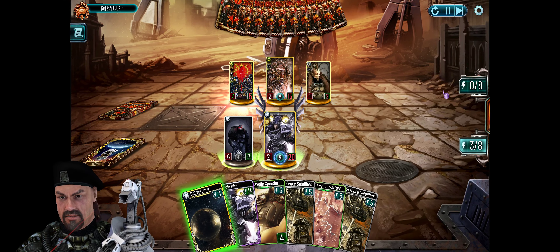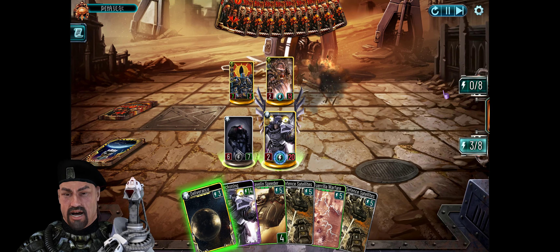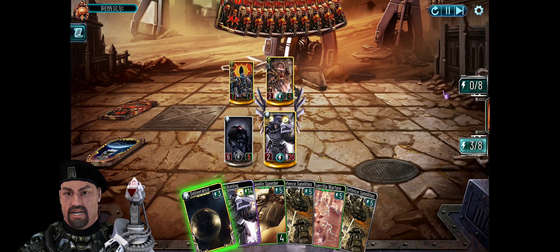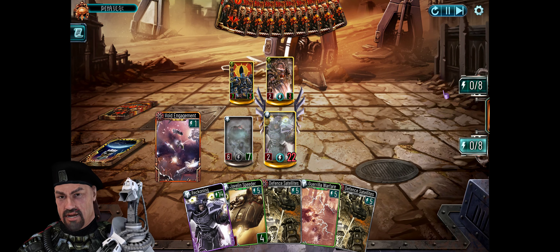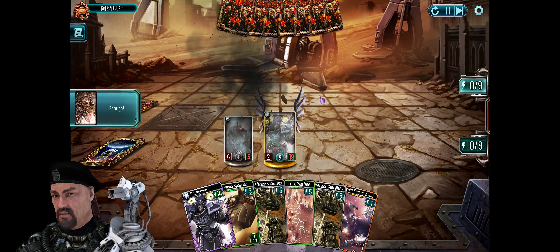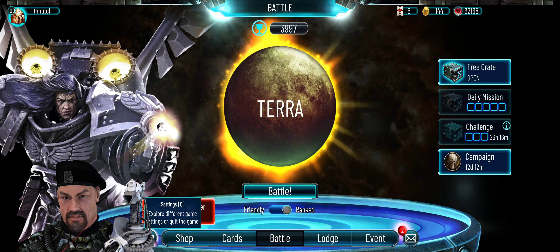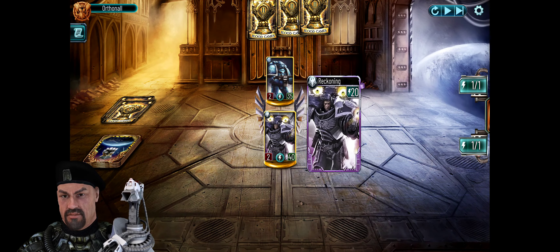I don't have all the cards yet, but there are much newer really great combinations around the Raven Guard which are totally crazy. We hide in the shadow again — he doesn't have any anti-stealth, and even if he did he must use three energy which would not be enough to deal 20 damage. First match done!